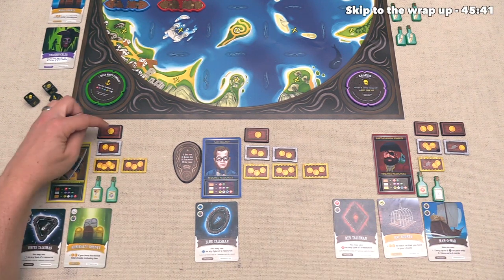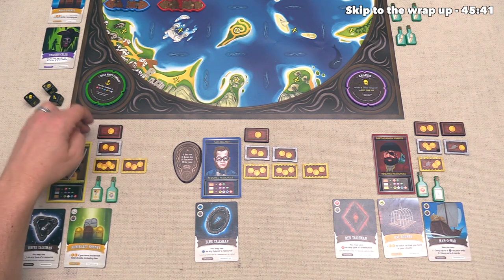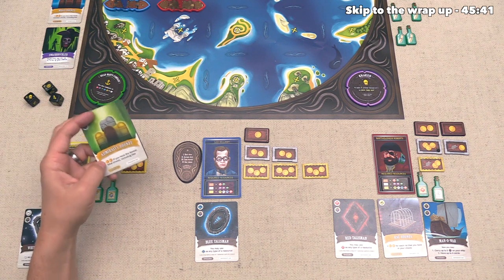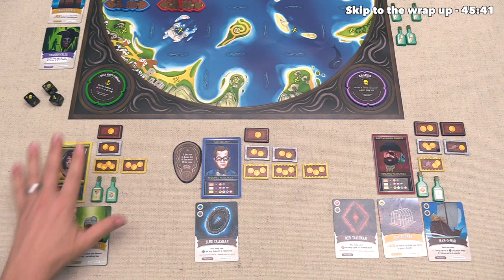We can start over here with us. We have 10 coins on the four chests that we got. Then we have an 11th one because we have one set of the three different types, and then we do indeed have the least number of chests, so that will give us two more coins, which gets us up to a final score of 13.